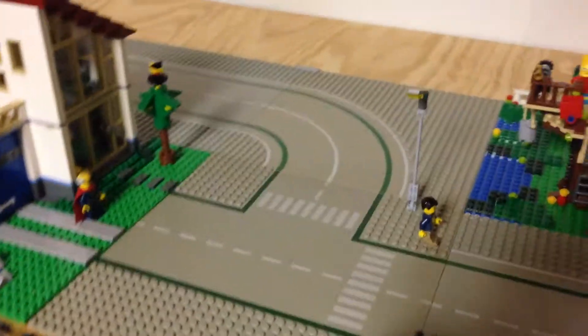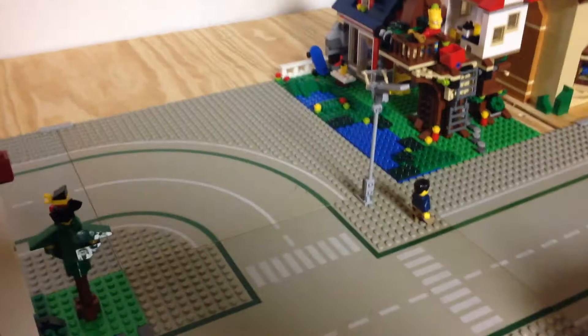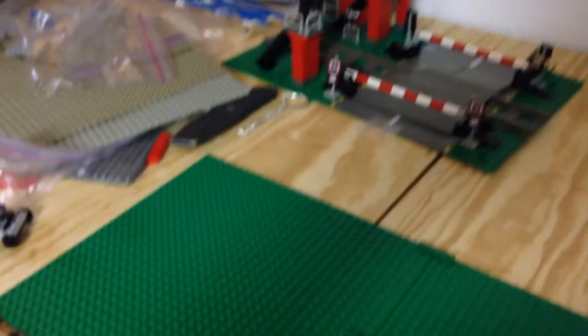You're probably thinking, why is he using these gray road plates instead of the dark gray ones? Well, I had an idea of using these for the neighborhood and town area, and then using the dark ones for the city. I might change these green base plates to houses once we get some more built.